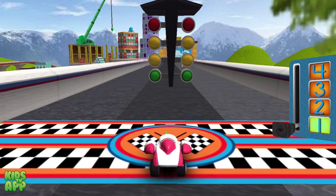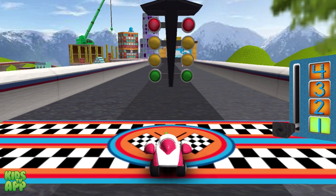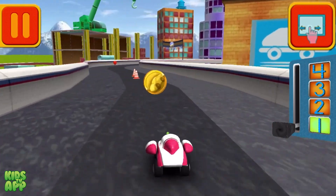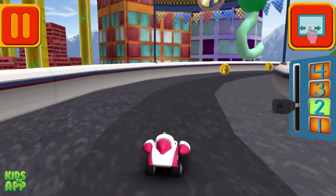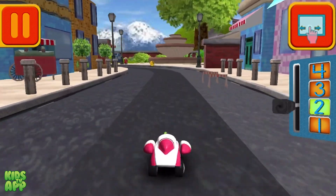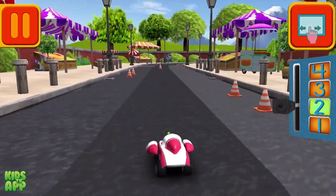It's time for the big race. Collect coins to earn special prizes. And watch out for things on the road that can slow you down. Swipe left or right to change lanes. Woohoo! Great coin collecting, Umi friend. Move this lever to speed up or slow down. Those coins are really going to add up. Tap your car to see it do something cool.